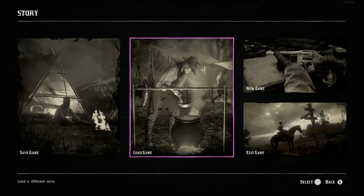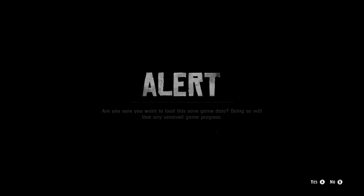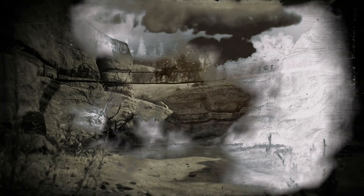I have to say that this is not the best method — that's going to be the second part of the video if you want to stick around, which is a much better version. This version of the money glitch is for early on, before you can get over to Armadillo or Tumbleweed or anything like that. So this glitch is for early on in the story.